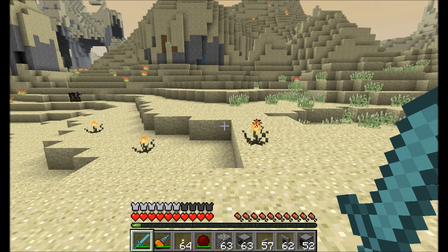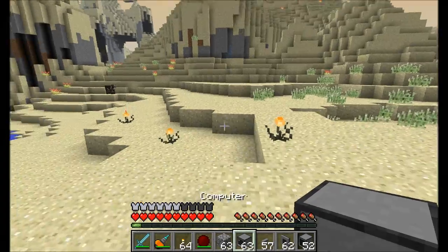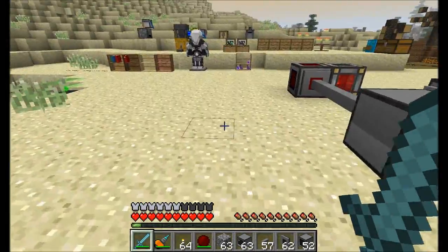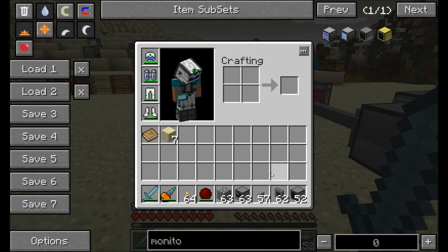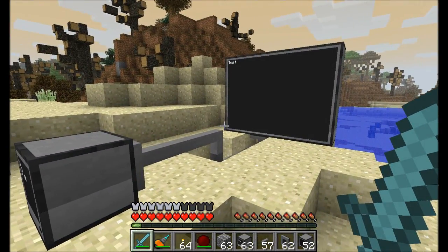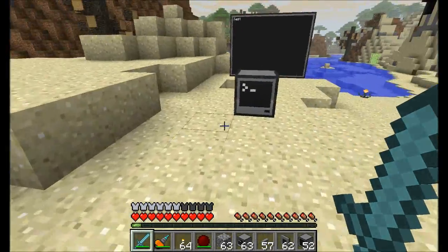Hello everyone, this is Direwolf20 and welcome to an updated mod spotlight on ComputerCraft. ComputerCraft is currently version 1.5 and it's added a bunch of nifty gadgets. First off, one of the new things added is wired modems, which allow you to communicate similar to wireless modems, but you can actually use wired modems with peripherals like the monitor or printer, or some of the other peripherals that are part of the MISC peripherals and other add-ons to ComputerCraft.